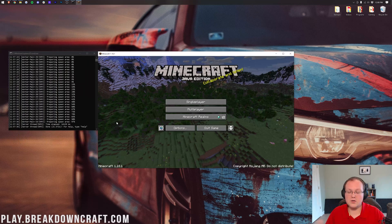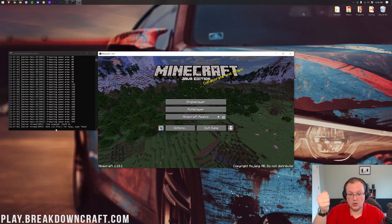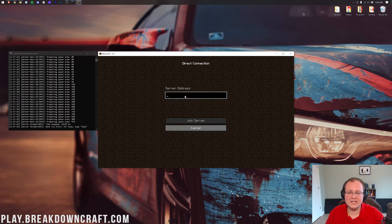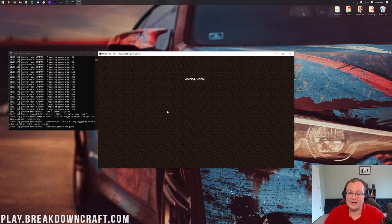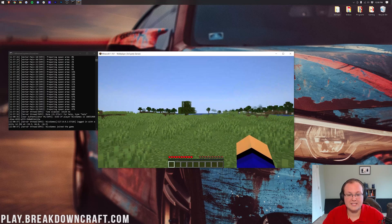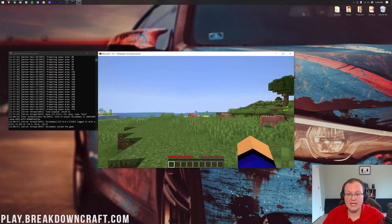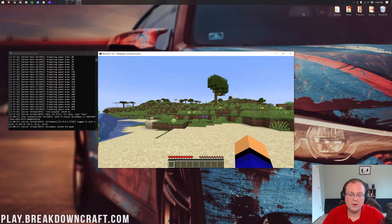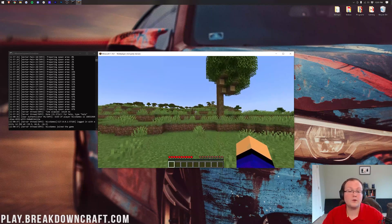For your server address, type in 'localhost' and click Join Server. You'll join right in. As you can see, the server is running and you're in-game. If you can't join via localhost, you may need your IPv4 address — that's also covered in the port forwarding tutorial. Go through that tutorial if you want to allow your friends to join your server.